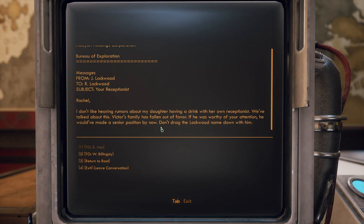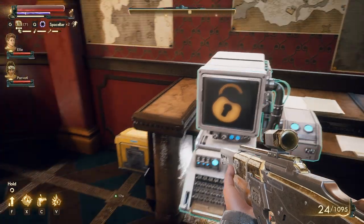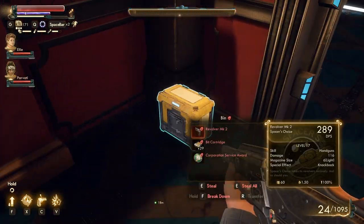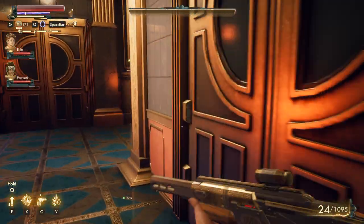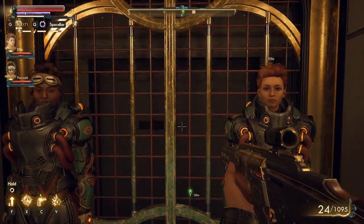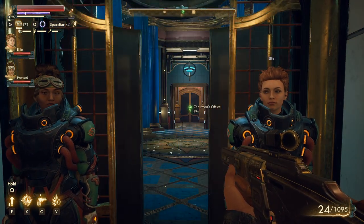'Rachel, I don't like hearing rumors about my daughter having a drink with her own receptionist — we've talked about this. Victor's family has fallen out of favor; if he was worthy of your attention he would have made the senior position by now. Don't drag the Lockwood name down with him.' OK, we can't root that. I would have loved to trick the guy, but I guess this is a computer.